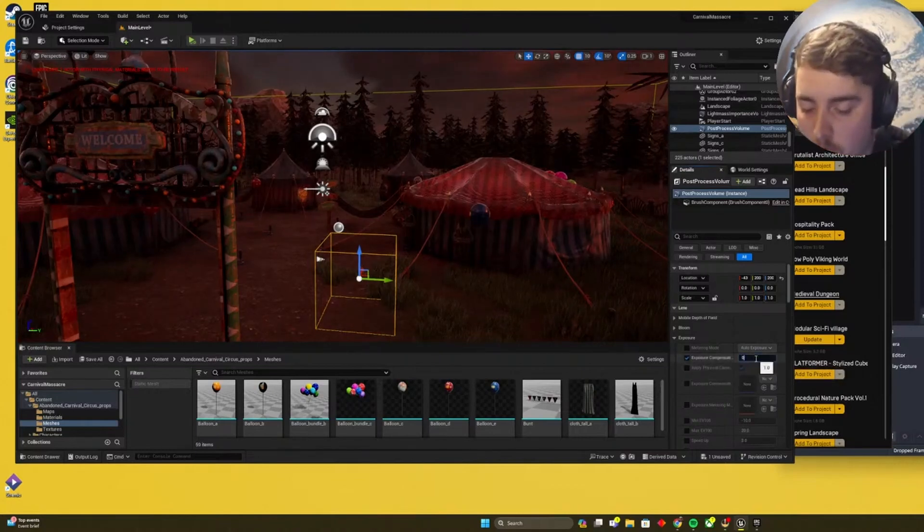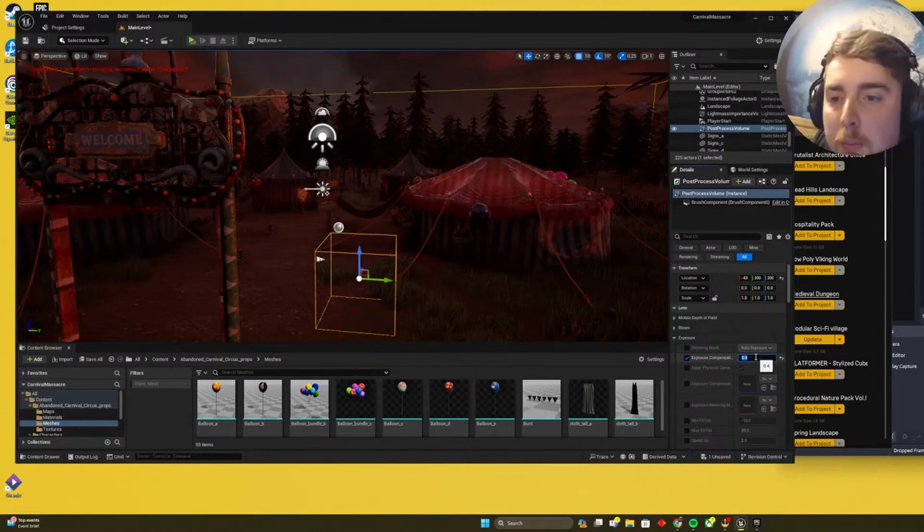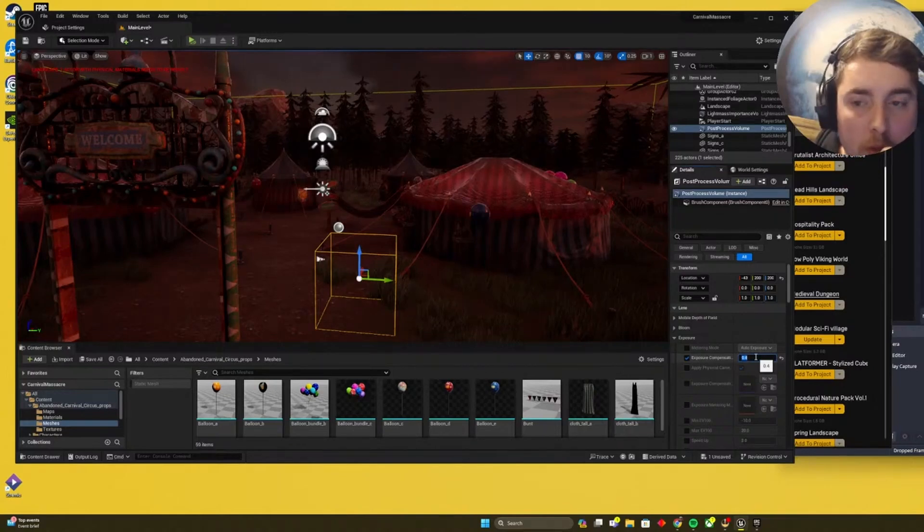Exposure — if we dial that down ever so slightly, slow down to see what kind of looks best. It's going to start looking a bit too dark, but I can add point lights and spotlights to kind of light up certain areas.